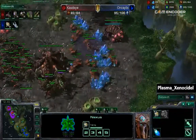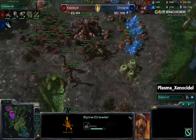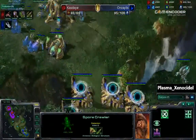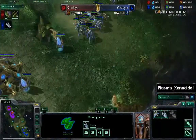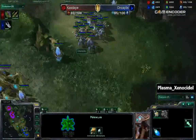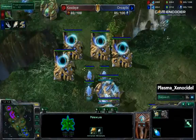Kaste is going to be going for a spore crawler, just in case of any air attacks. But one spore crawler is probably not going to be enough to counter many void rays. And yes — he is making two void rays right now. Needs to warp in more units, make some more probes, make some more pylons. He is going for air attack level 1.